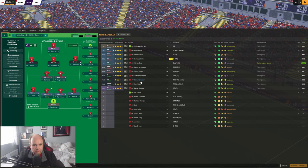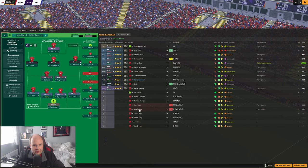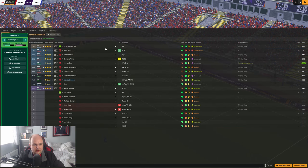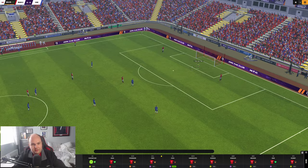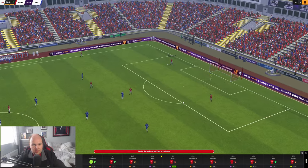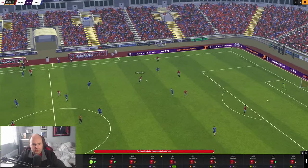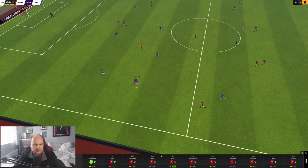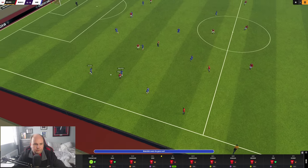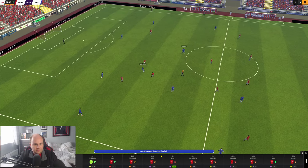I'm going to make some changes here because players look a bit leggy and I don't want leggy players missing penalties. I'm bringing on Louis Sarrhart at right back - the only reason is because of penalty taking. I think it's going to go to penalties. Scholes still won't give the ball away even when he's tired. And yes, it is going to penalties.